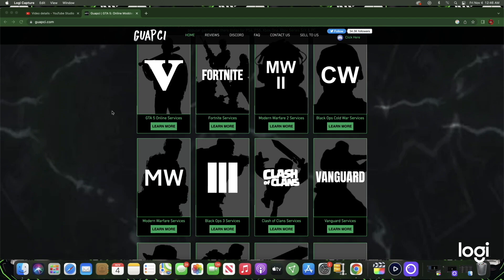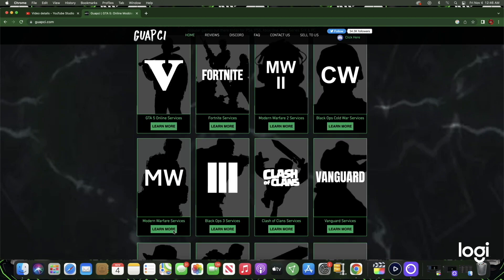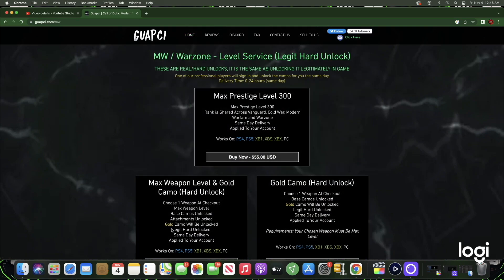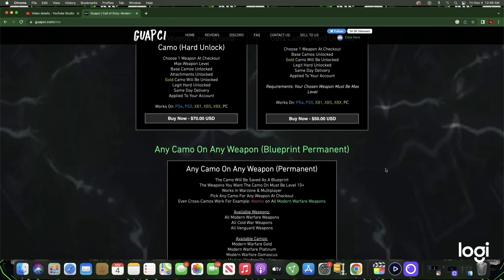Before today's video starts, I just want to give a big shout out to today's video sponsor, Guachi. Guachi offers anything you need Modern Warfare 2 related — camos, rank and prestige levels once they are out. All of the services are 100% trusted and affordable. If you're interested, just check the description of this video.